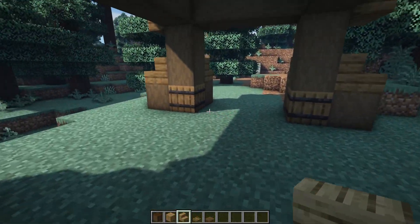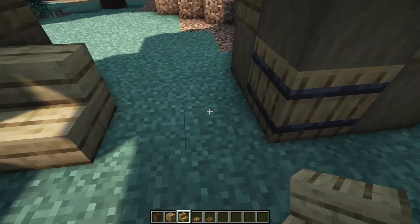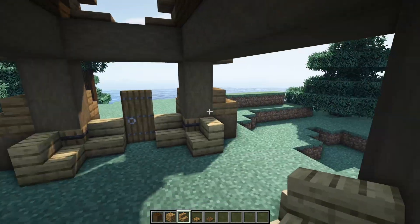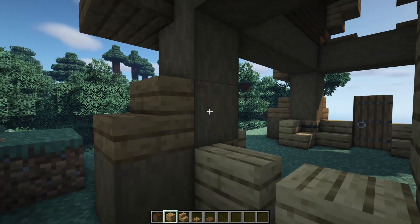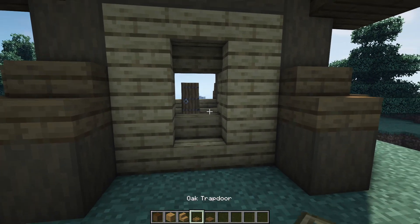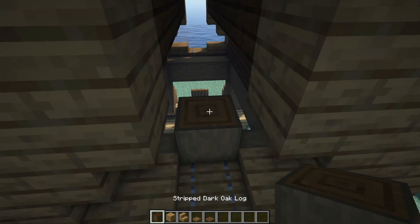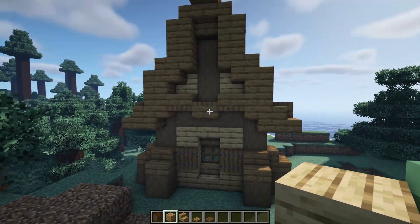Step inside the build and either side of these barrels place two oak stairs facing inwards. You can still access a quarter of the barrel which will be helpful for the interior. Once done for all four barrels, move around to the back and above those two stairs have two oak planks with a regular oak stair in the middle and an upside down one at the top. Put an oak trapdoor in the middle as a window with two spruce trapdoors either side as shutters, then move up to the top level and have three dark oak logs in the middle with two oak planks either side.